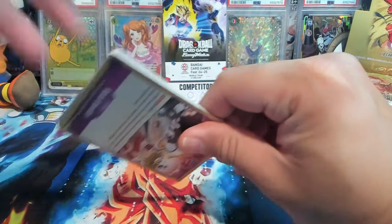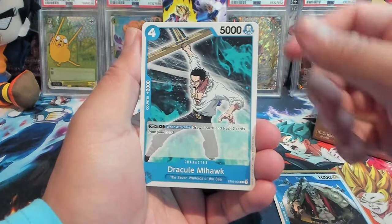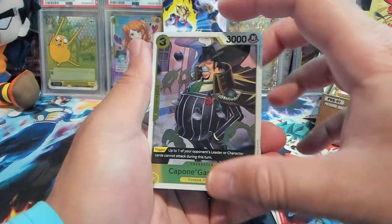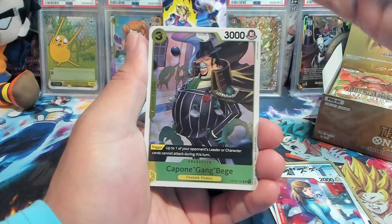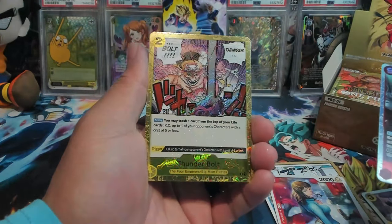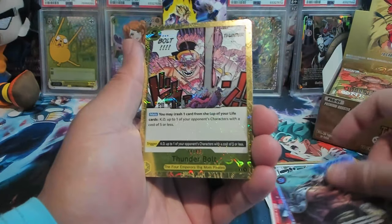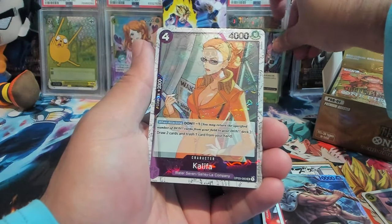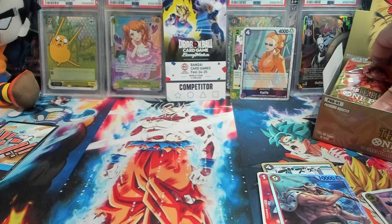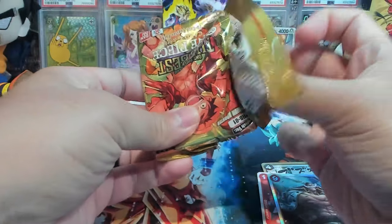As we get into One Piece, we have Duval, Mihawk, Eridoor, Nico Robin, Capone Gang Bege. Typically it's the rare and something but there are way more cards. We have an SR Edward Newgate and then this dope-looking reverse common — I don't know what to say but I'll sort this out later. We have Dawn's Return — cool, people get their Dons.